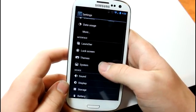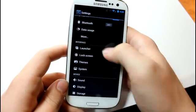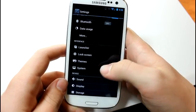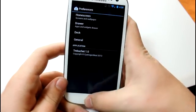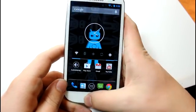I'm going to show you guys the tweaks in this video, so pay attention. Under Settings, you will have an Interface section where you'll find Launcher, Lock Screen, Themes, and System. In the Launcher section, this is basically your launcher — all your apps, how you organize everything, how everything looks.